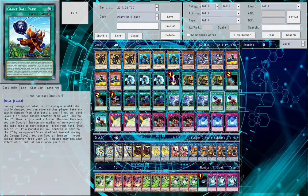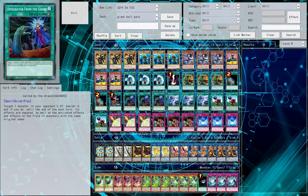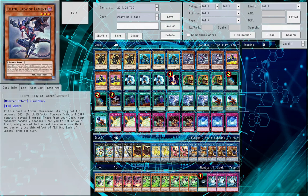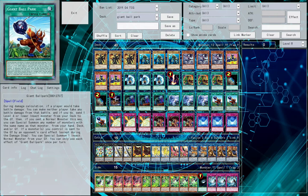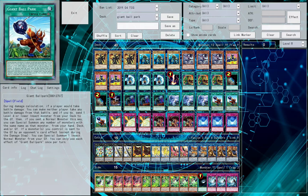You might notice that we also have Lilith here, as well as Metaverse and Trap Trick. Yes, we are playing the field spell engine for Mystic Mine, because you kind of have to play this deck similar to how you play Mystic Mine. You have to catch people off guard with the Giant Ballpark — otherwise it's extremely easy to play around. So we run the Mystic Mine engine to make it seem like we are playing Mystic Mine, when in actuality we are playing Giant Ballpark.